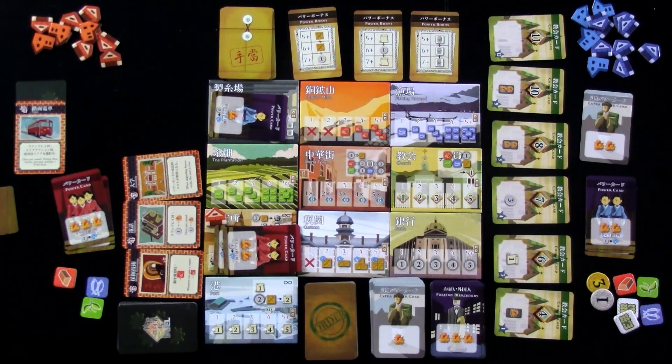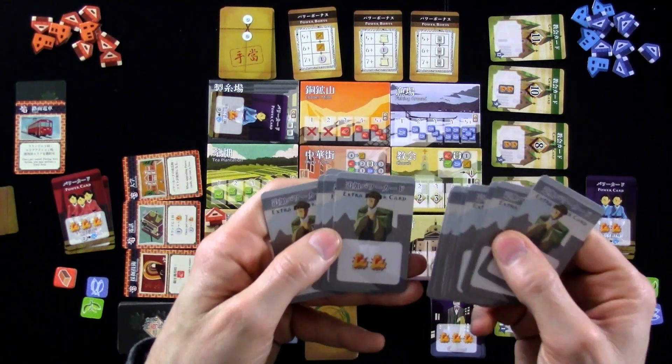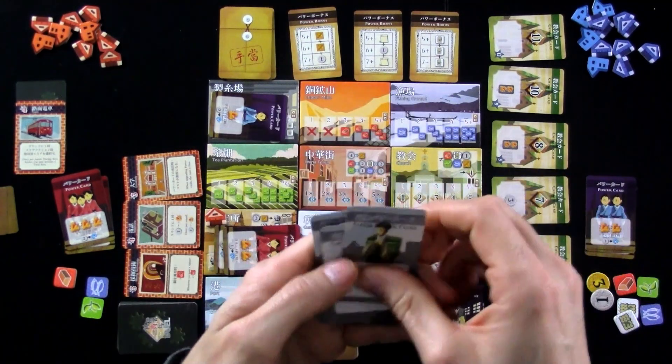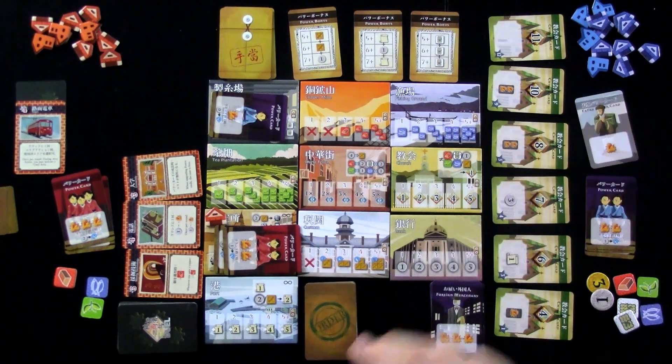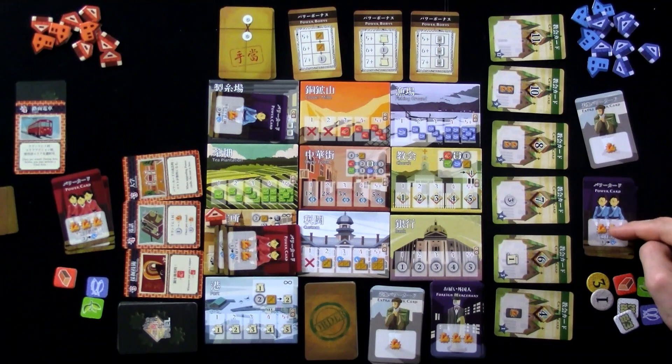I overpaid a little bit there. But the thing is Jen could have gone there and picked it up just as easily. Oh wait — she doesn't have a level two, that's a mistake. There are level one and level two powers — these are much harder to get. So Jen has her second level one power. Jen could send her level two plus a power card and some money — she could have picked that up. But now I can still get that silk if I want.